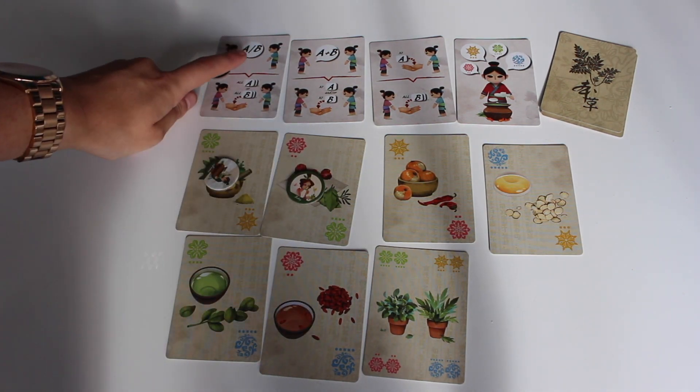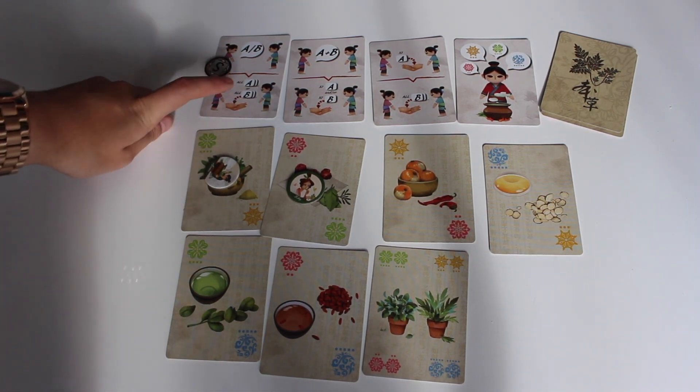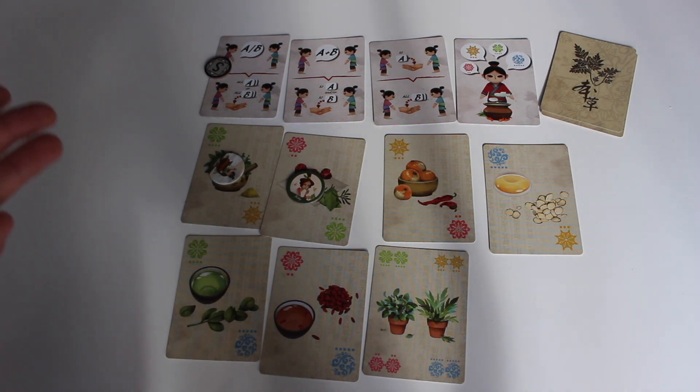The first action is that you choose one of the other players and he or she has to give all of their green cards or all of their yellow cards. If they don't have any of those, they are not going to be able to give any.